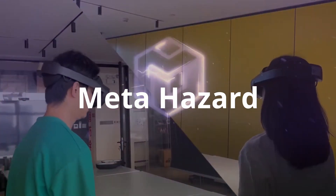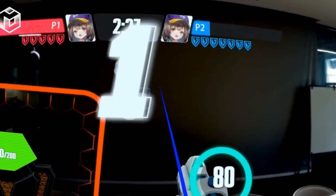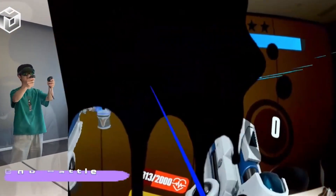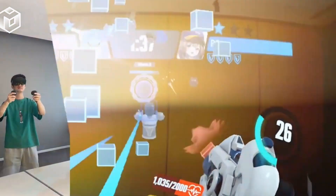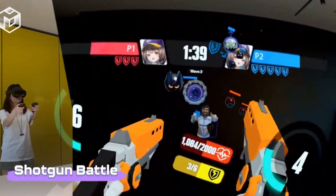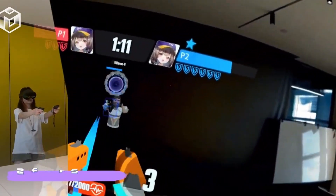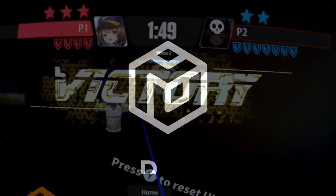Next up is Meta Hazard. This is an action-packed virtual reality game available on SideQuest. Players engage in intense 1v1 first-person shootouts set in a mixed reality environment. The gameplay involves strategic weapon usage, attacking opponents' monsters, and mastering dodging and shielding techniques, all aimed at emerging as the victor. One of the game's notable features is the flexibility in weapon and shield combination, where players can strategically mix and match various weapons and shields, adapting dynamically during battles to gain the upper hand.